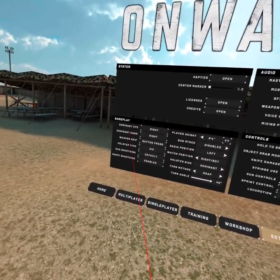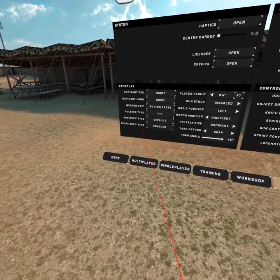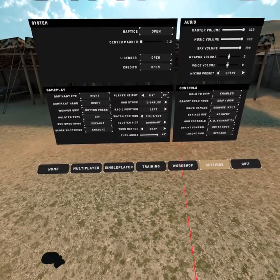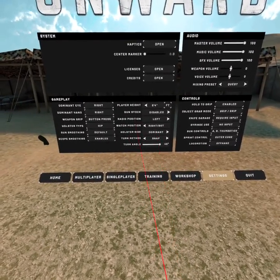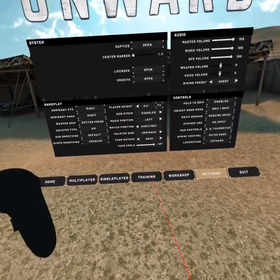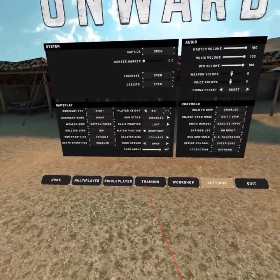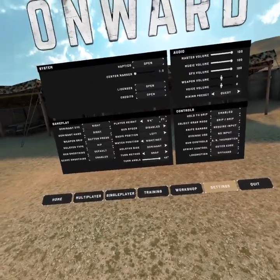Set your height, and I'm right eye dominant. Scope smoothing enabled, turn method snap, holster side dominant, radio position left. With radio position, I always use my left arm to engage the radio — I don't try to reach over with my right arm.